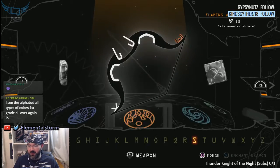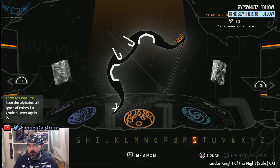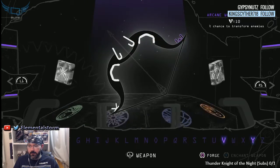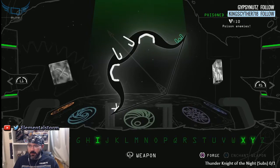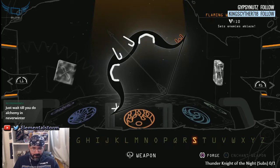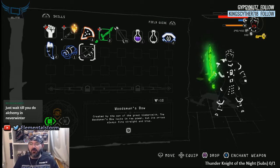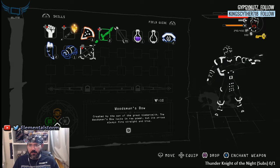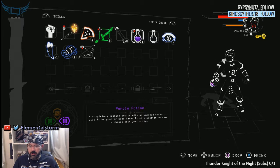Let's give it an enchantment — some fire maybe? We can't do fire. We got nothing right now we can do on this. I'll put that there. And we have another — what's this potion? Purple potion. Sure, why not?